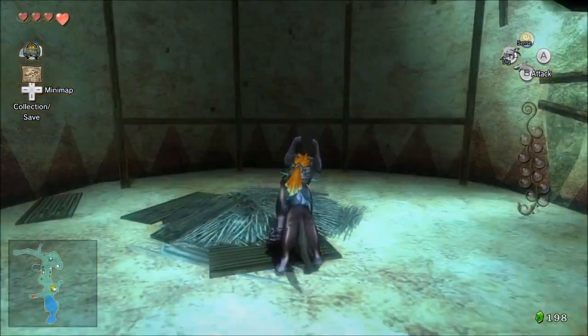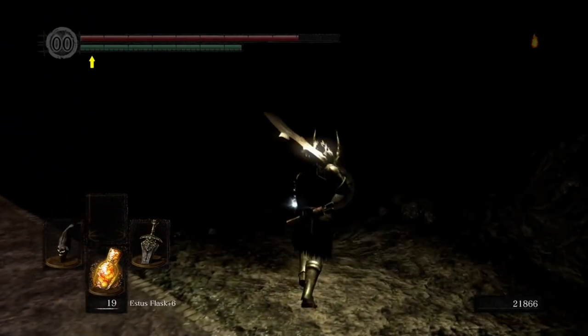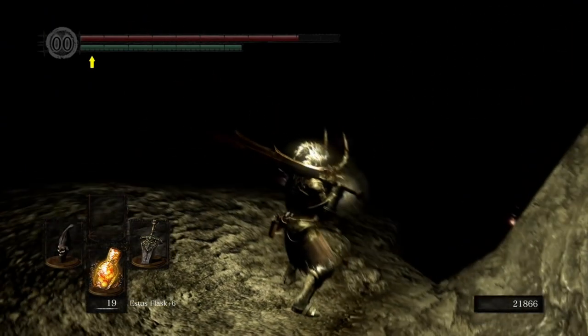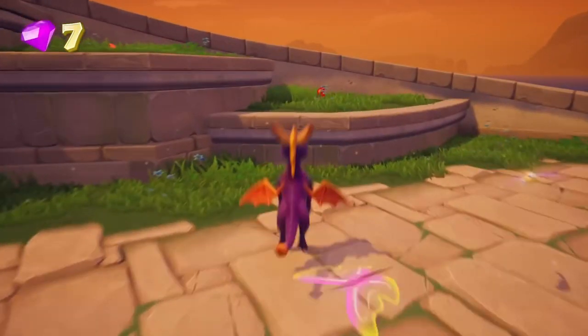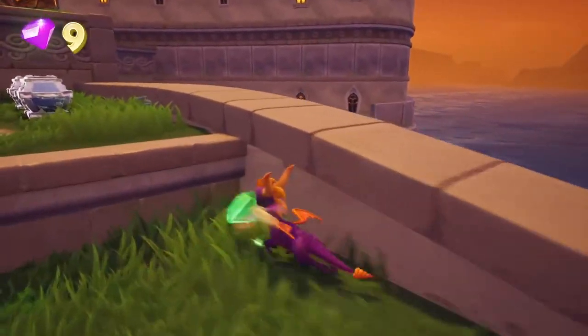Then there are some games where there isn't enough light. Having darkness in, let's say, a survival horror game is fine — the darkness can add a sense of helplessness and tension to the experience. But if I'm playing an action title, the last thing I want to deal with is pitch blackness; it creates less tension and more irritation if anything. So yeah, it may be subject to personal preference, but I think anyone can agree that having a balance is beneficial in terms of color and lighting.